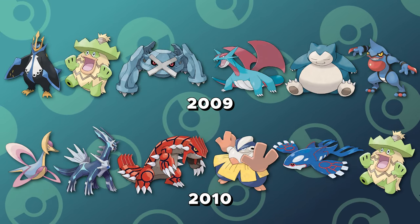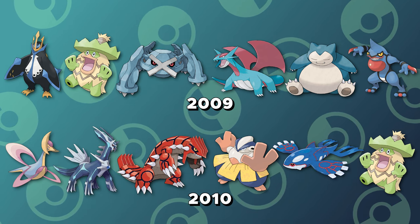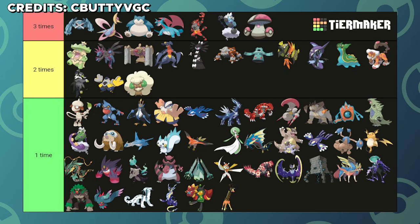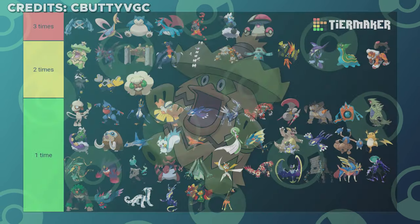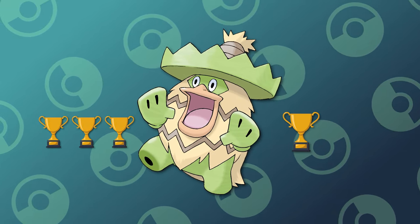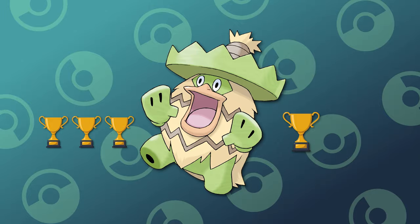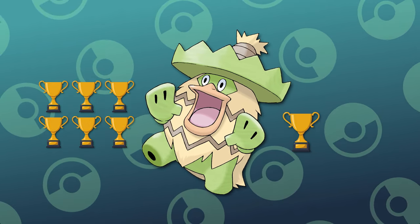We've seen Ludicolo's best performance back in 2009 and 2010, where it won back-to-back Pokemon World Championships. This is a huge accomplishment, considering there is only a select group of Pokemon that have won two or more world titles. Outside of Worlds, Ludicolo won three regional tournaments and one international tournament all in 2018, and the following year in 2019 it added another three tournament wins at the regional level. Ludicolo has never been a broken Pokemon or a crazy strong meta Pokemon, but it has always been an elite Pokemon in the rain, which is why I have no problem giving it the silver medal.